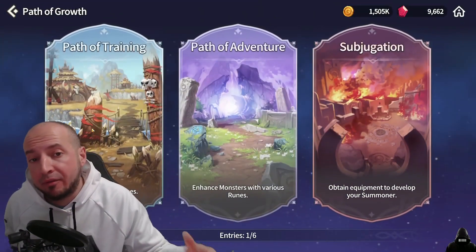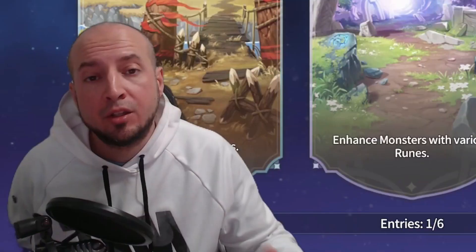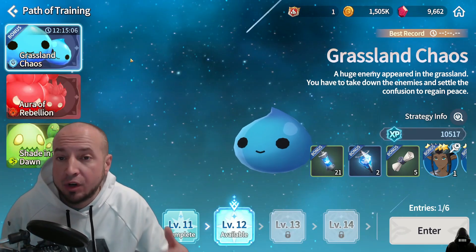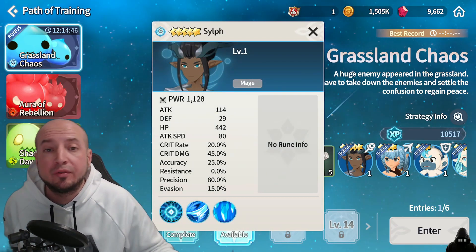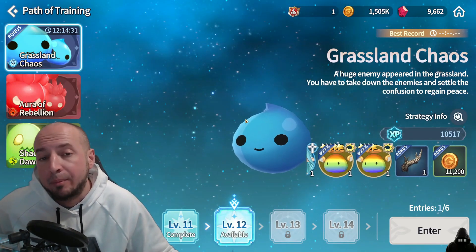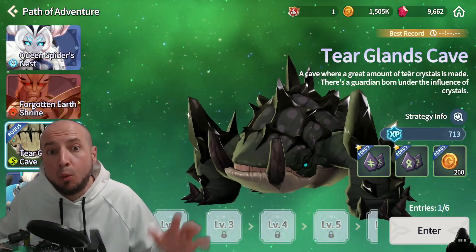Next is Path of Growth. All of the entries are shared across the three dungeons, not individual — so you can't do six of each one. You really need a goal for what you want to accomplish each day. If you're trying to level up your monsters do Path of Training, and always do the Path of Training bonus for the day. Your goal is to at least get to level 11 because it drops bonus shards for a nat 5. Don't skip the bonus because it drops rainbow mons and other bonus stuff. If you need runes, do Path of Adventure, and if you want specific runes wait for the bonus day.